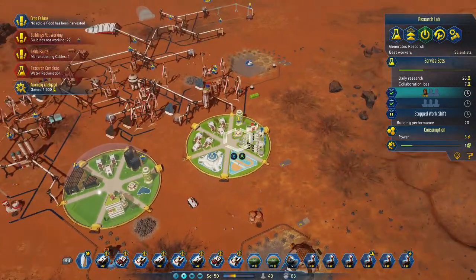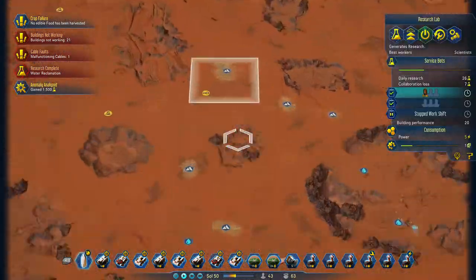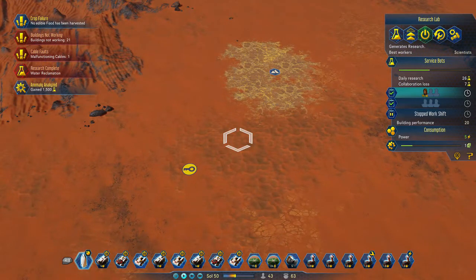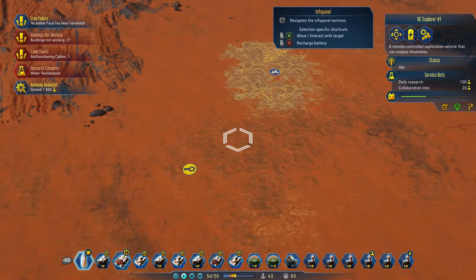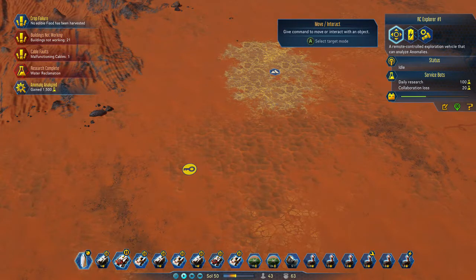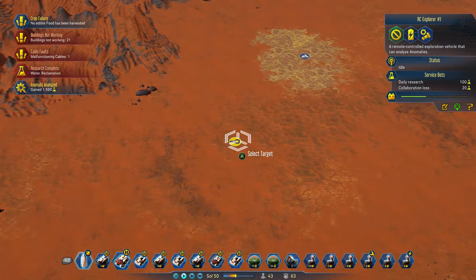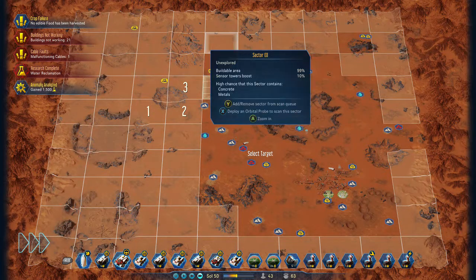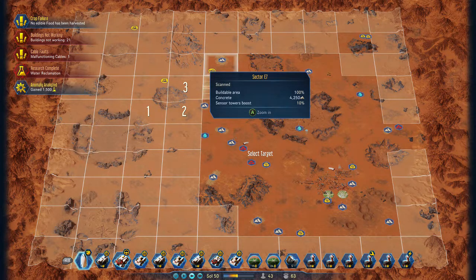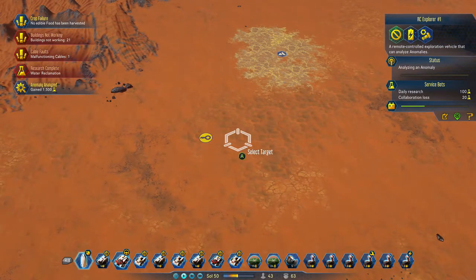That is basically what you need to do the research. To find the different things to research, you need to go around and get your RC Explorer — RB over to RC Explorer — right trigger to select where you want him to go. Then use your RC Explorer, and he'll scan it and it will come back as anomaly found and anomaly analysed.